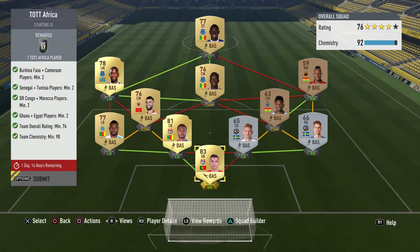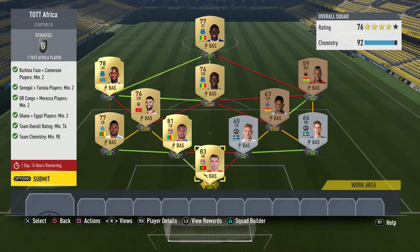Anyway, let's get into the squad. Here's how I completed this challenge. We have an overall team rating of 76, 92 chemistry with no loyalty, at least two Ghanaian and Egyptian players, at least two Moroccan and Democratic Congo players, at least two Senegalese and Tunisian players, and at least two Burkinabe and Cameroonian players. Pretty simple squad, cost about 10 to 15k.